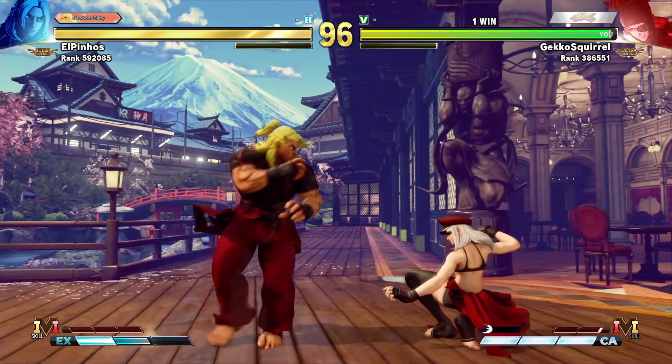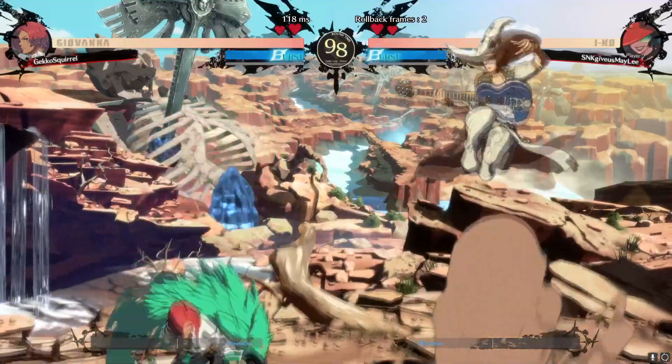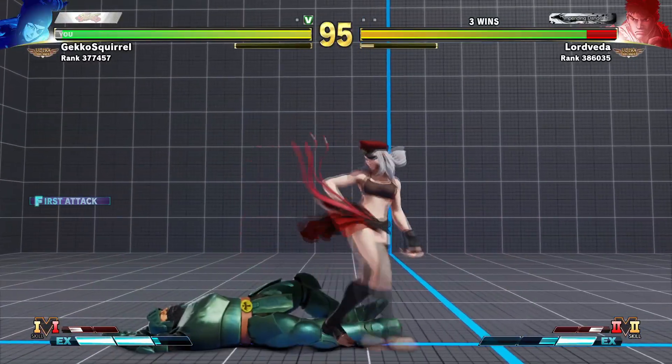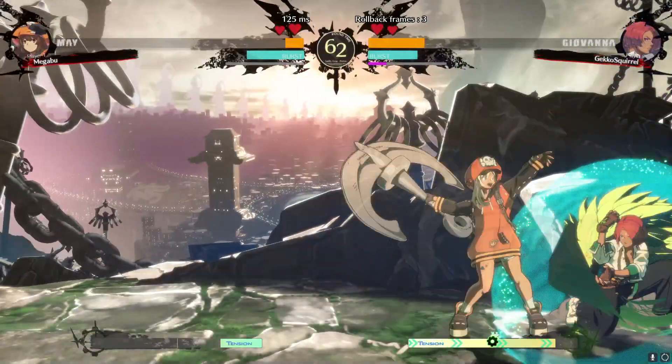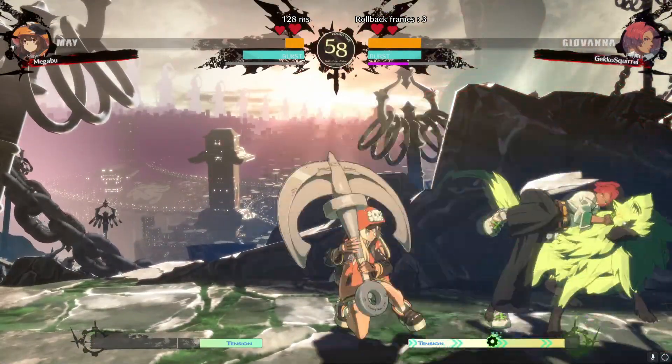Let's talk about defense. Fighting game matches have three distinct phases that you can find yourself in: neutral, where neither player has an advantage; the moment when you're at advantage, so you can continue your game plan or put pressure on your opponent; and finally, the moments where you're in disadvantage, so you have to deal with what the enemy is throwing at you.